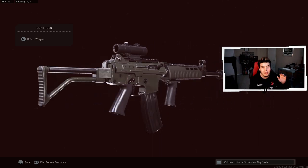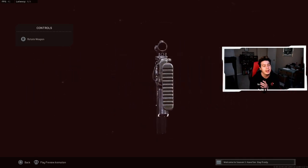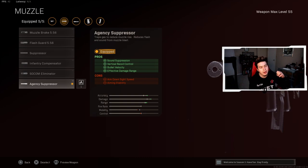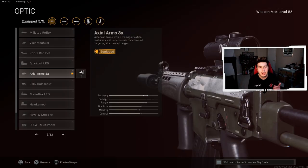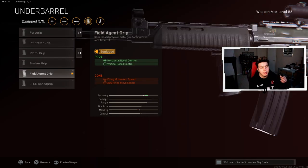Moving on to the third loadout — the Krig 6. It definitely competes with the Kilo and the AMAX, and being a Cold War weapon it is a total beamer. For the muzzle, Agency Suppressor for sound suppression, vertical recoil control, bullet velocity and effective damage range. For the barrel, the 19.7 inch Takedown barrel to increase effective damage range. For the optic, the Axial Arms 3x — probably the best optic for the Krig 6 as an AR. For the ammunition, 45 round magazine for more ammo capacity. For the underbarrel, the Field Agent Grip for horizontal and vertical recoil control so you shoot accurate and hit your targets.